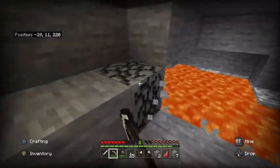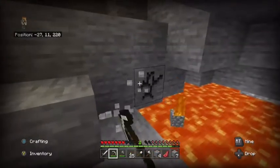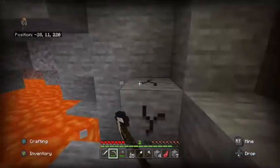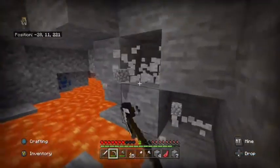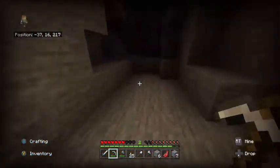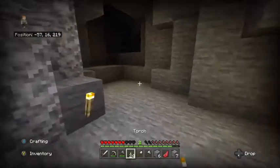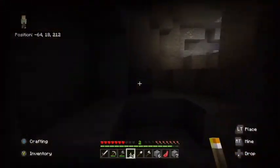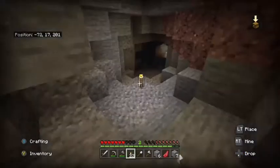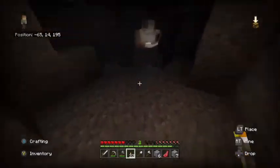If I die here I'm gonna be pissed. Boom boom boom boom — crouch so I don't die. There's a skeleton that could just push me into lava — I'm gonna be pissed. Okay, I'm not risking it. I'm just gonna look for other diamonds over here. Fun fact: you can't find diamonds until level 16. So right now I'm on level 17 — the one in the middle.